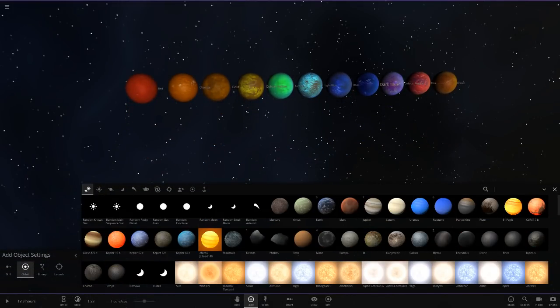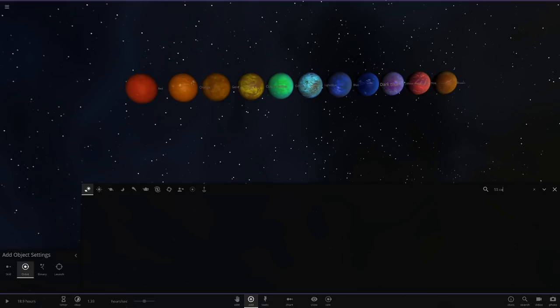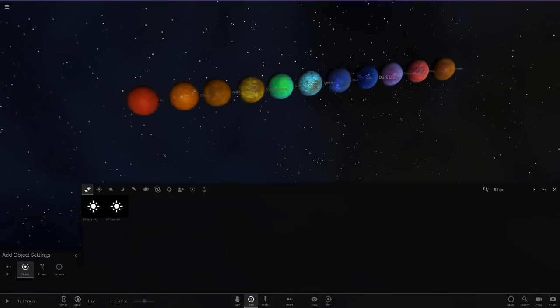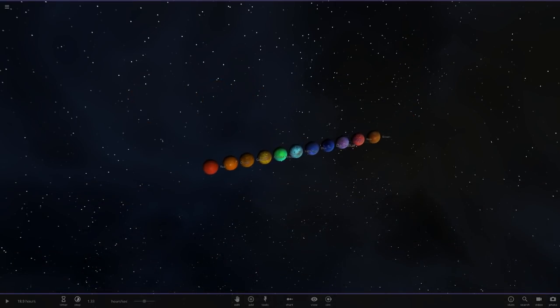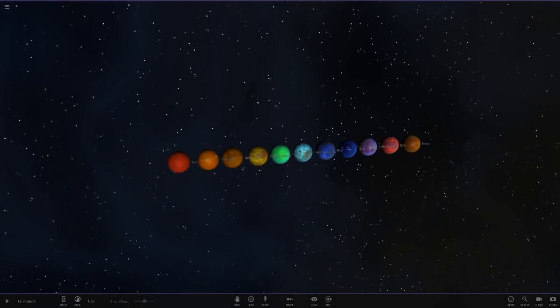We're going to start with the diamond planet called 55 Cancri e. I'm just going to check if it's in the game — it is, but these are just the stars; the planet isn't actually implemented. So we're going to go ahead and manually make 55 Cancri e. I've got all the stats up: it's about 8.63 Earth masses and its radius is about 12,000 kilometers.